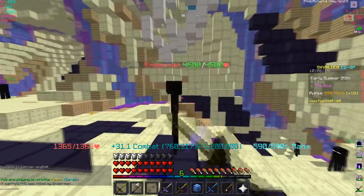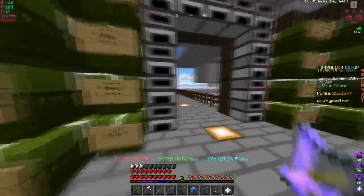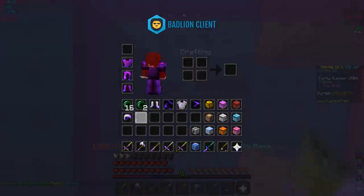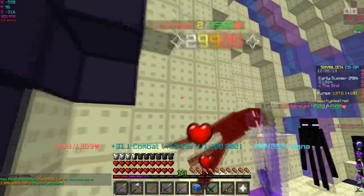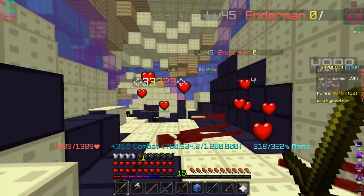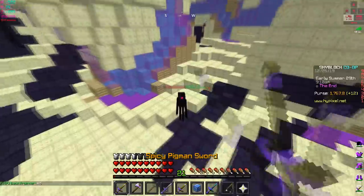Let's test if this helmet is even good. We're hitting for 27,000 on the second hit with our unstable set. Let me swap to the tarantula helmet - same plus seven reforge - and check if we do the same crit damage. Stats look the same: 347 crit damage, 198 strength. Testing with the pigment sword: 29,000, 29,900. And with the raider axe: 21,916. Now swapping to the tarantula helmet... 33,000! It actually works!